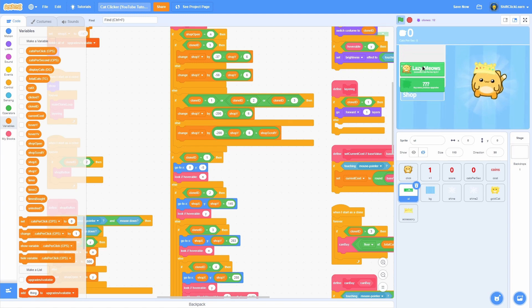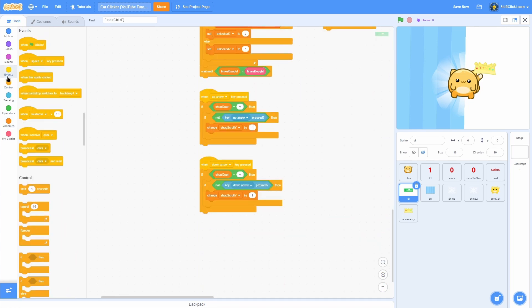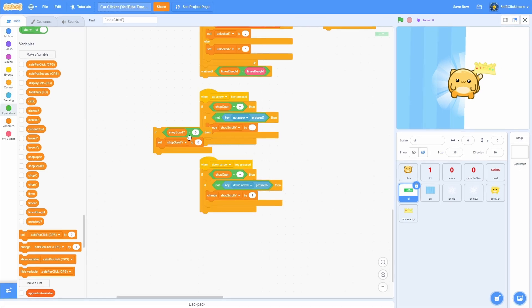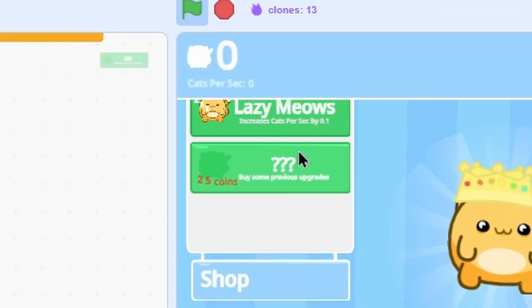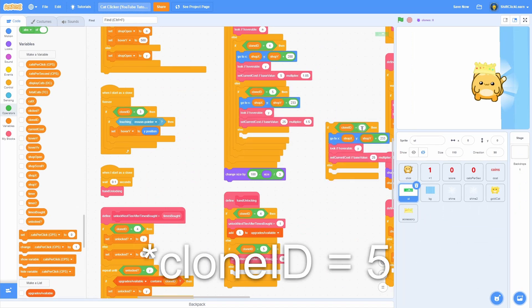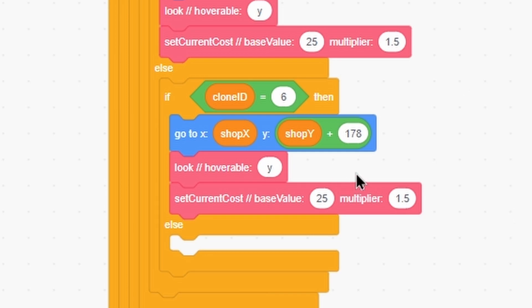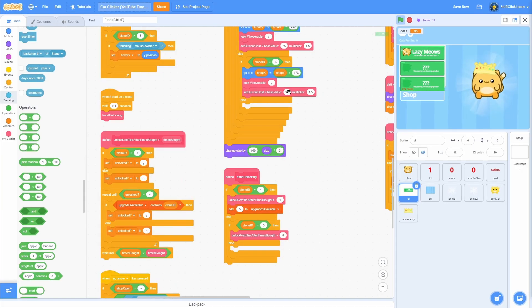Now when we open the shop scrolling works, but there's no limit and we can scroll off the screen. To fix this, find the up arrow pressed block and add: if shop_scroll_y is less than zero, set shop_scroll_y to zero. Now scrolling up past the top is blocked. Then find the create clones section and change the amount to six. Duplicate the clone positioning and for clone id equals six use y position of 233 minus 55, which is 178, to keep it evenly spaced. Now when we open the shop there is a new upgrade visible.